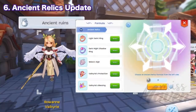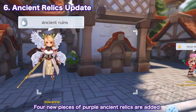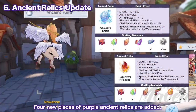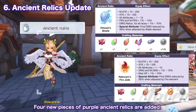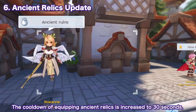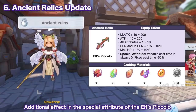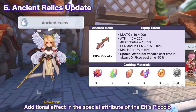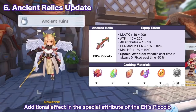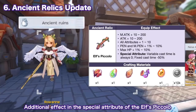Next, we have an update to the Ancient Relics system. First is the addition of four new pieces of Ancient Relics with new effects. Second is the increase in cooldown for equipping Ancient Relics to 30 seconds. Third is an additional effect in the special attribute of the Elf's Piccolo relic — aside from setting the variable cast time to always zero, it will now also reduce fixed cast time by 50%. This will be a really good relic for mage-type classes, especially for Ninjutsu magic build ninjas.